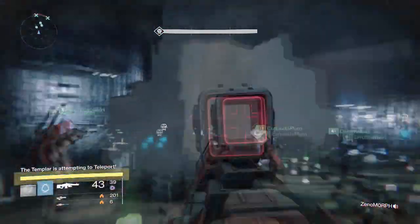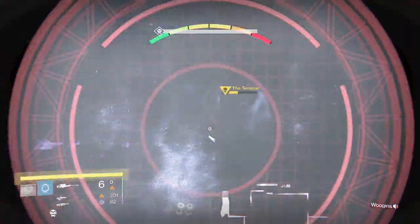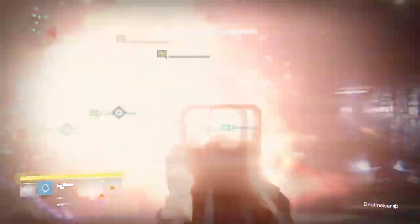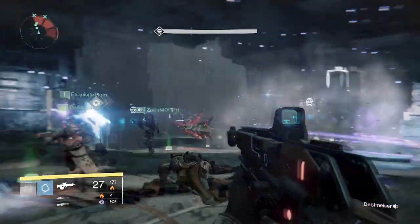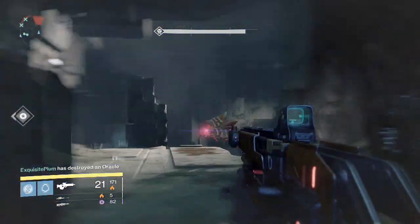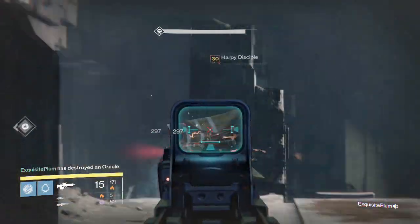Just to clarify, the only time someone should be away from this clustered area is when the Templar is in the middle and the Relic Holder is ready to go block the Templar from teleporting. But when the Templar ends up getting away from the middle, make sure the Relic Holder retreats back to the right side strategy spot.